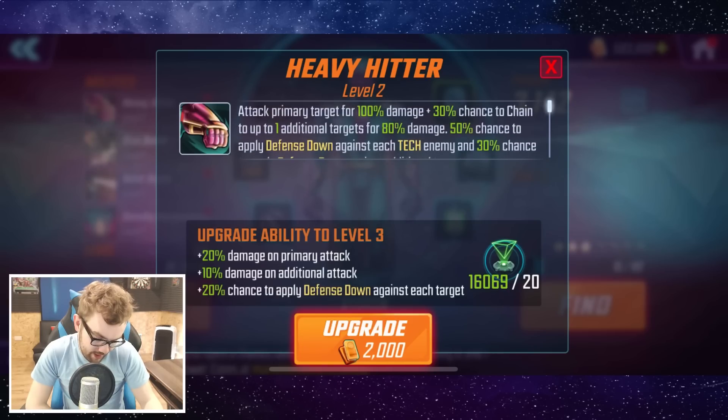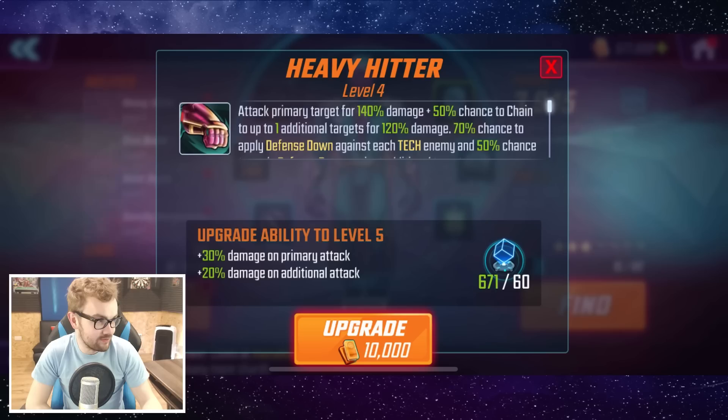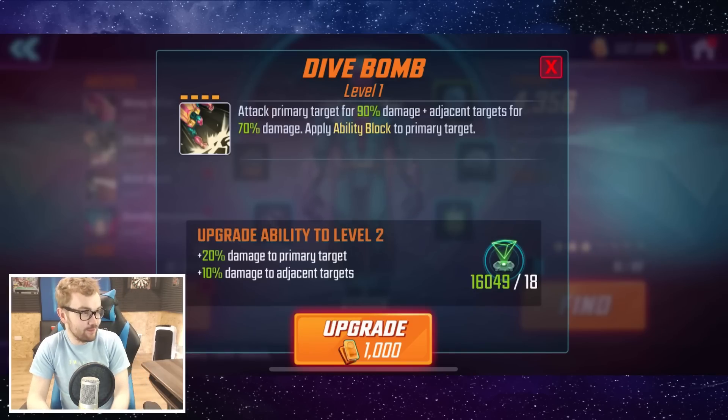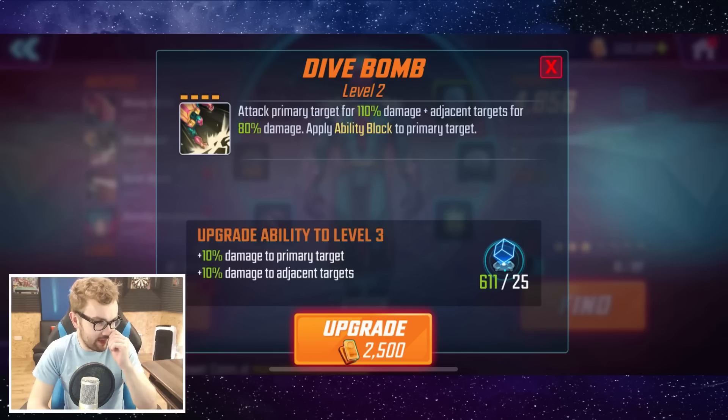Let's get the initial upgrade. That gives a higher chance to apply defense down, but that's only if the opponent's tech. The next upgrade gives us a plus 20% chance to chain, upping it to 50%, and a little bit more damage on the primary. I don't think there's anything too special about Vision's standard attack. Let's upgrade Dive Bomb — attack the primary target for 90% damage.